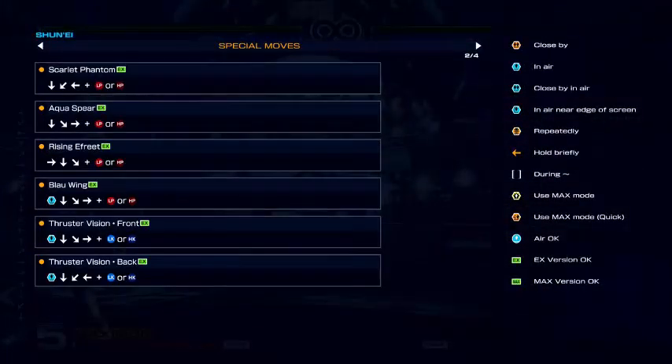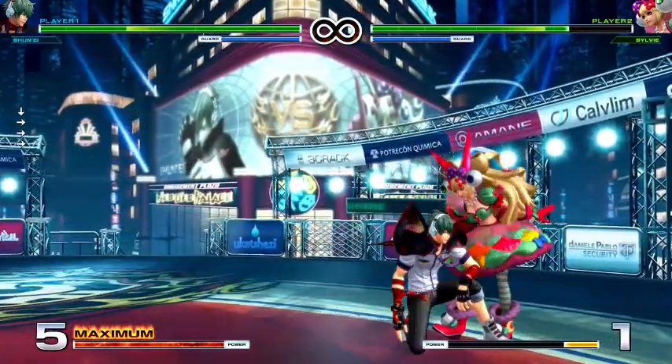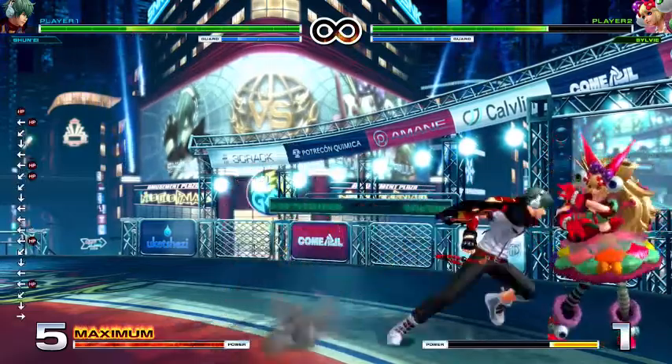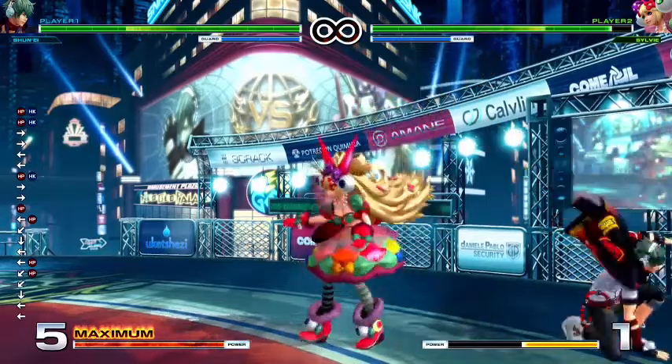Scarlet Phantom and Aqua Spear. Okay, let's do those. So basically, just quarter circle back, quarter circle forward — Aqua Spear. Okay, the back one. Oh, I like this one! And then there's the awesome blowback move, which I think is pretty awesome.